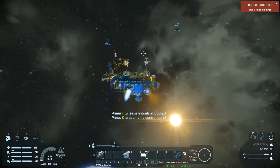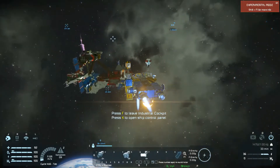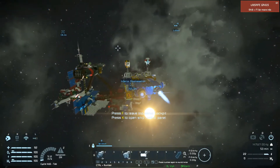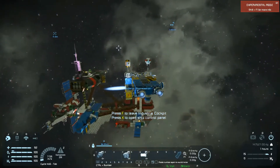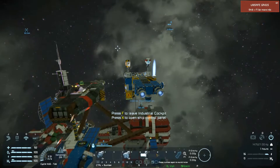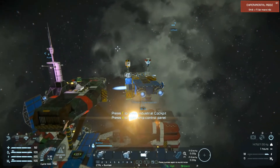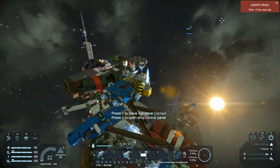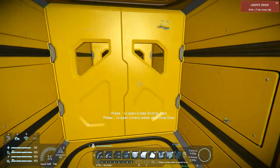Hello and welcome back to Space Engineers Analogue Survival. Another YouTuber by the name of Madmarvin asked a question about docking large grid ships to large grid ships in an airtight way, in his scenario of no-suit survival. He wants to go to space without dying. Let's take a look at the stuff I came up with.